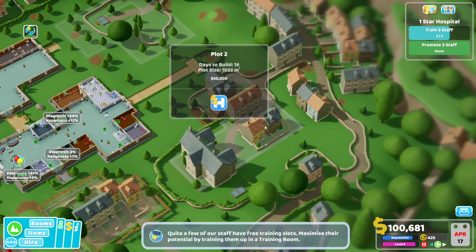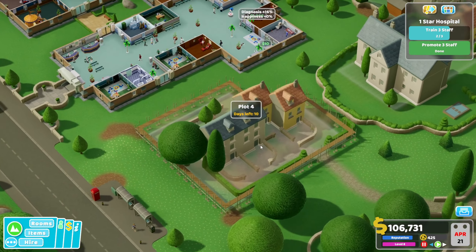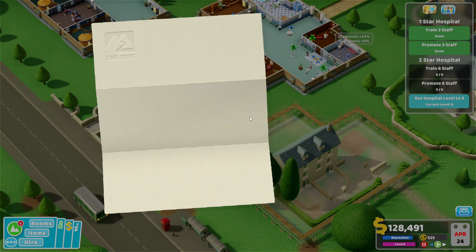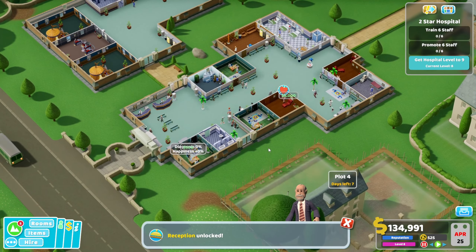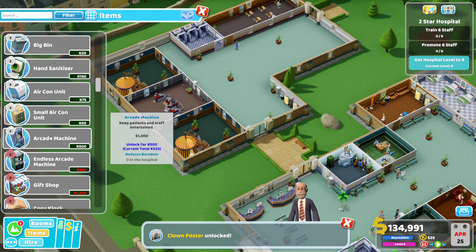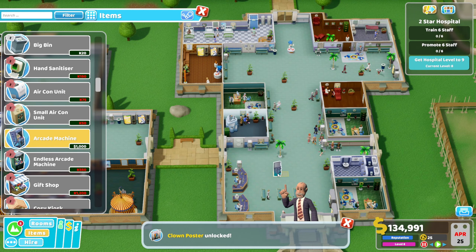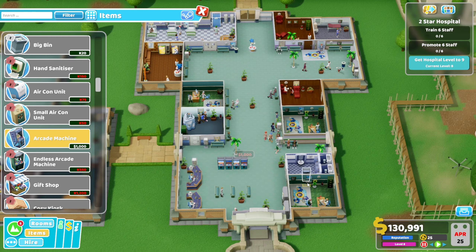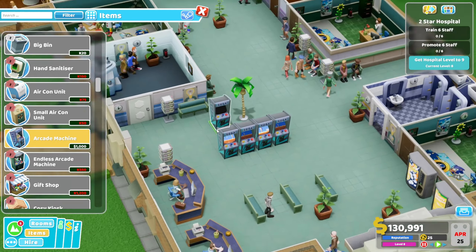One star hospital — we have done it! Let's continue for a little bit because there's something we need to do. We can't get the endless one but we can get this one — it makes sense. Sega! Where are we gonna put you? Just a nice little rack of arcade machines. They cost one grand each — that's nothing. A nice little rack of them, people can do what they want. What game is it — Sonic, nice. I mean I could have guessed.